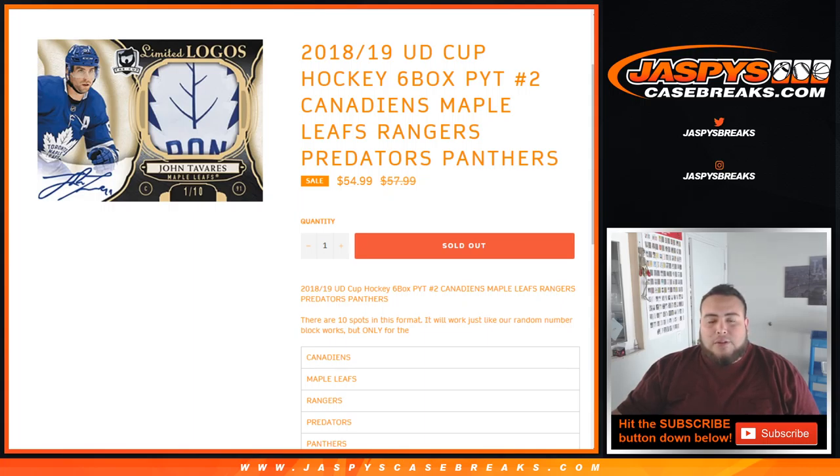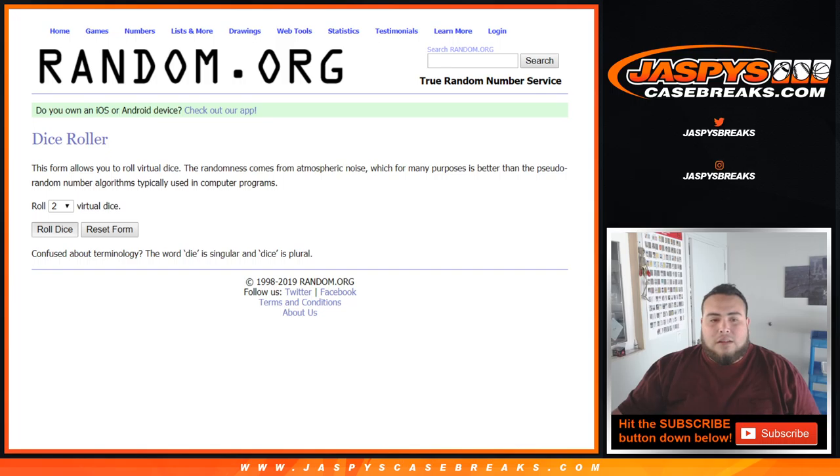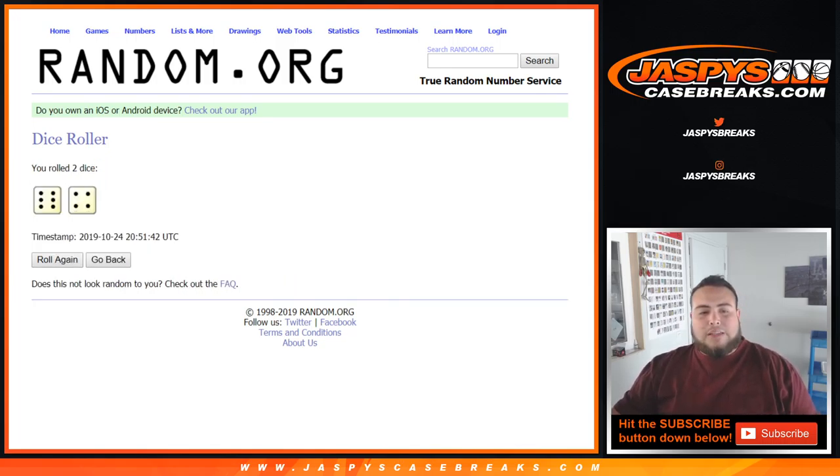This is just a randomizer for these teams here. Dice Roller, list of customer names from William down to Freddy — you got Last Bomb Mojo. Then you got 0 to 9. Let's roll it. We got a 6 and a 4, 10 times. Good luck.